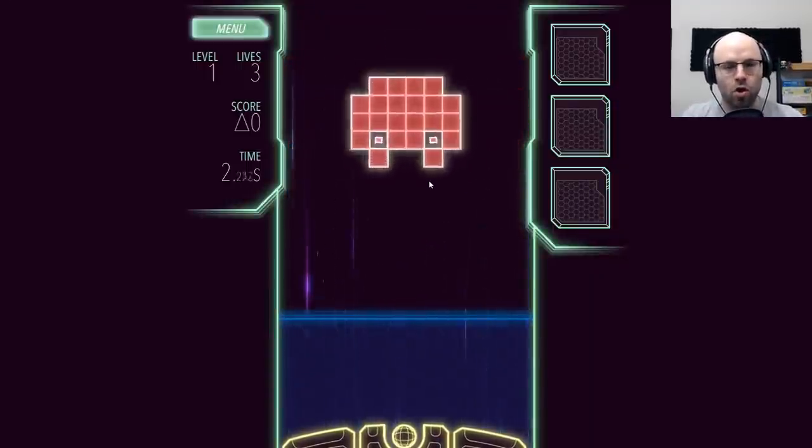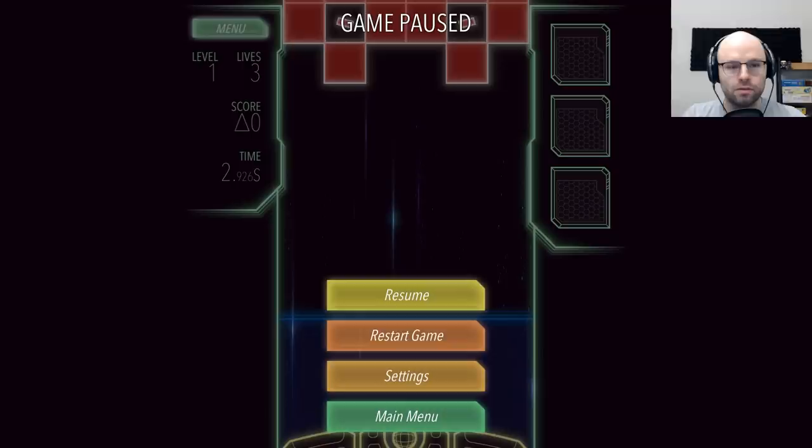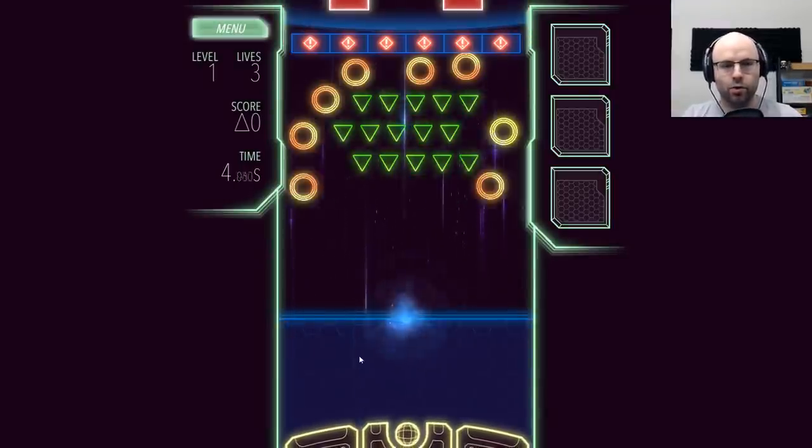This is developer code provided. On Steam, Drawkanoid is on sale right now — I think it's like 7 American. It's $8 Canadian, $9 full price, but it's 10% off for its opening week sale.